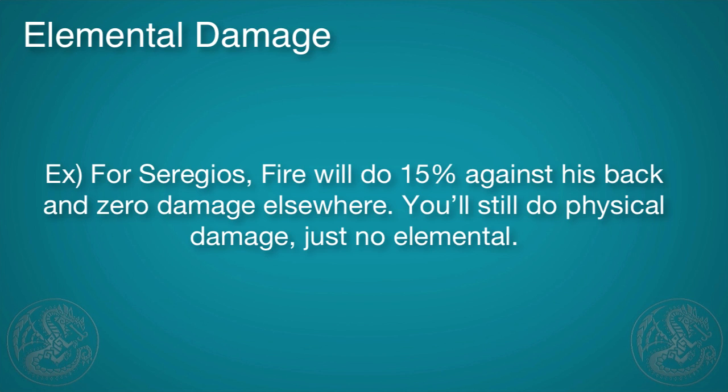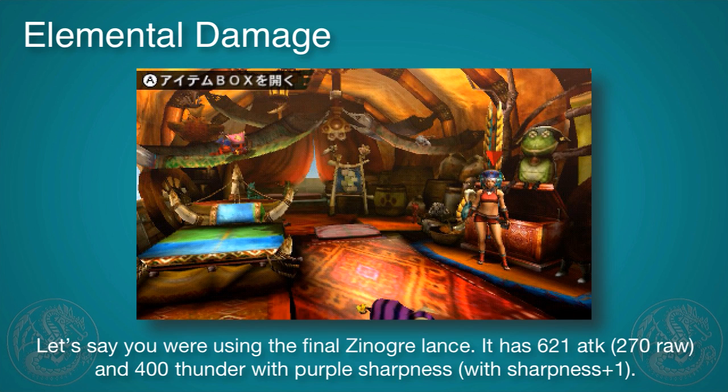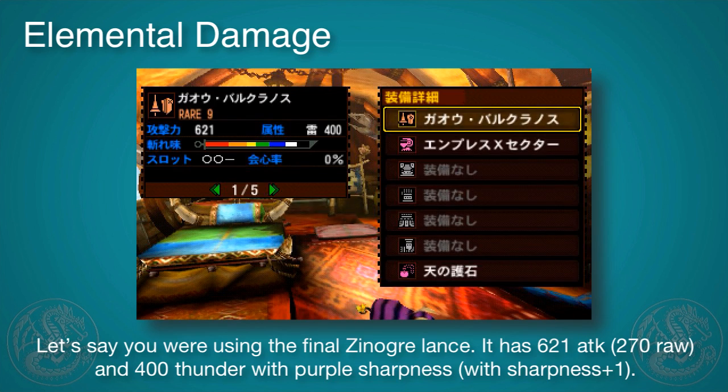For Seregios, for example, Fire does 15% against his back, but zero everywhere else. You'll still do physical damage though, but he's most weak to Thunder. So you'll do 25% of your Thunder as damage to his head, 20 to the stomach and legs, 15 elsewhere, and 10% to the tail.